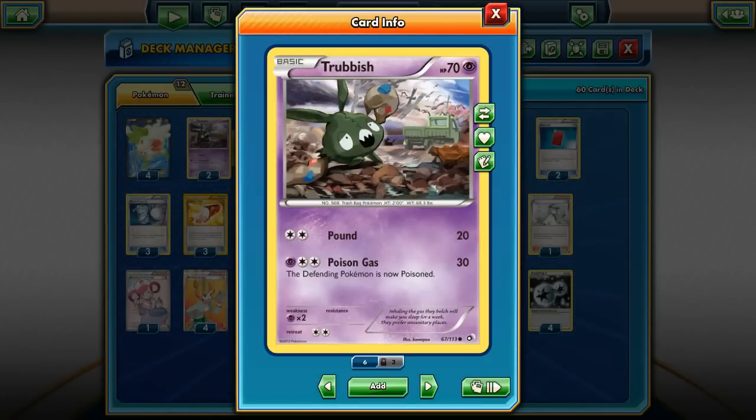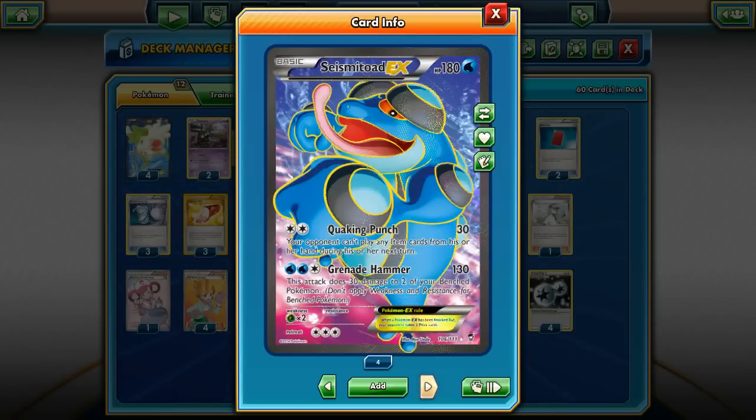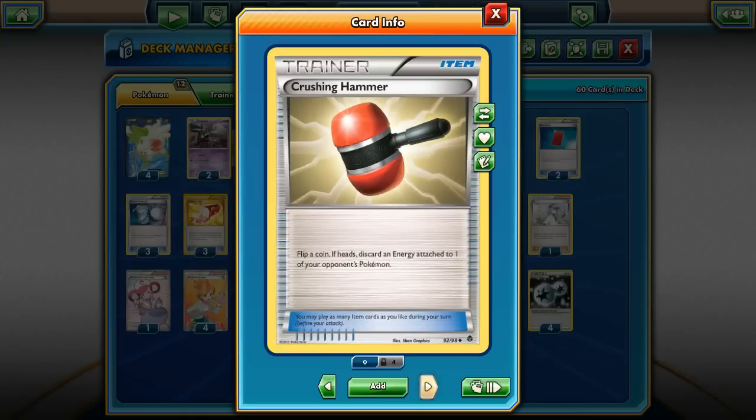I stay with the 70 HP Trubbish — just for Pounds with Double Colorless Energy — just in case you need to attack. Garbodor with Garbotoxin blocks your opponent's abilities if you have any tool attached to it.